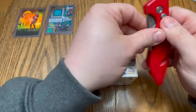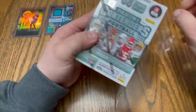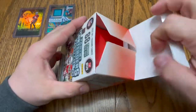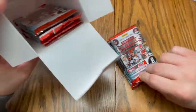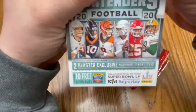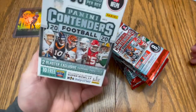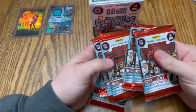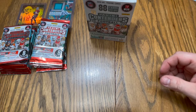All right, first time opening this box, we'll see what it looks like. Decent amount of cards here. Looks like eight cards per pack and 11 packs, so let's get ripping. Be a decent video here today. Let's split these up and just start ripping. Oh, that's a thick boy — gotta put him to the side.